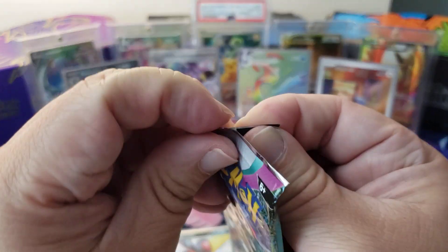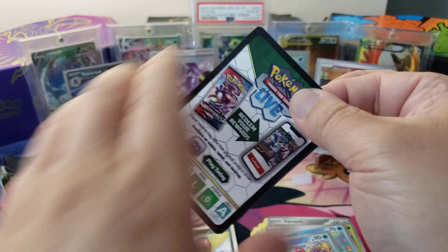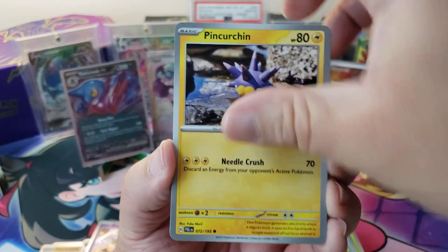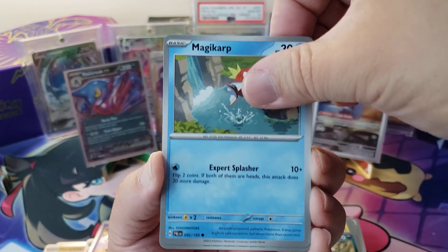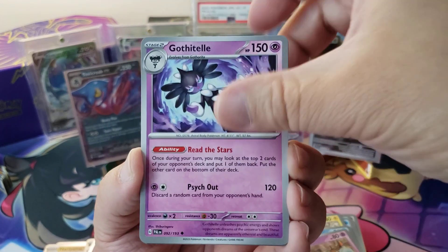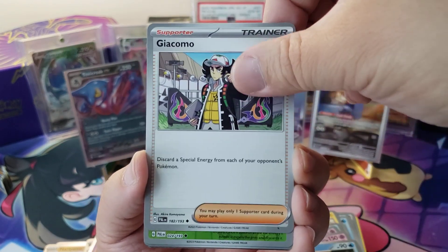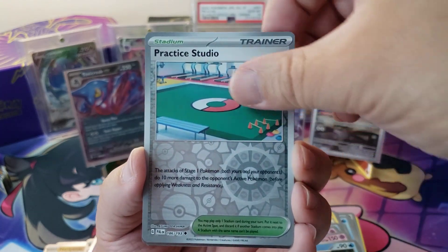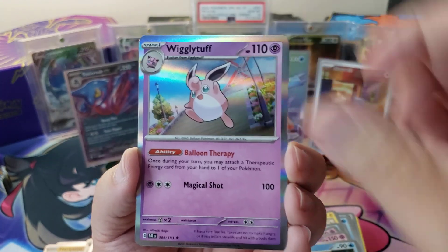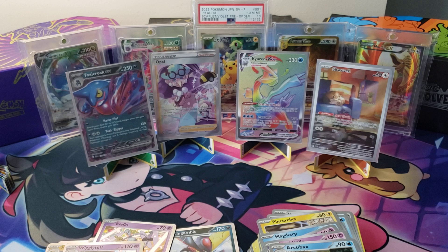Paldea Evolved, let's do this. Y'all ever do that before? I feel lucky now. We got Pink Kerchon, Dino, Magikarp, Slowpoke, Gothetel, Arctobax, Giacomo, Bramblegast, a Practice Studio, and a Wiggly Tuff. I guess not. I guess not.